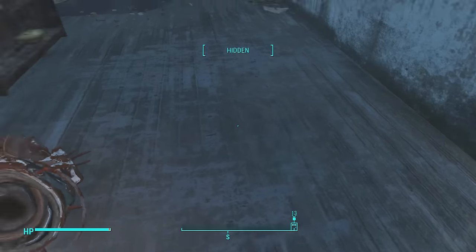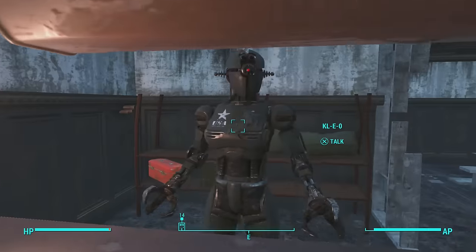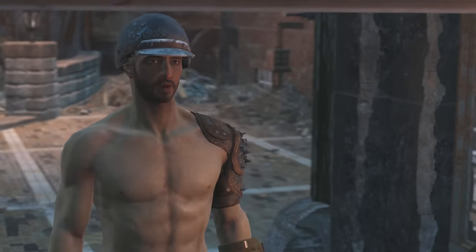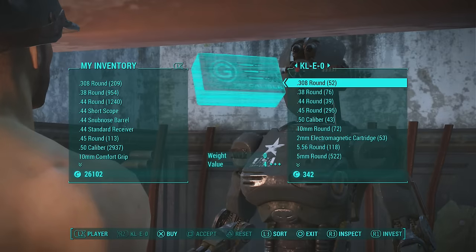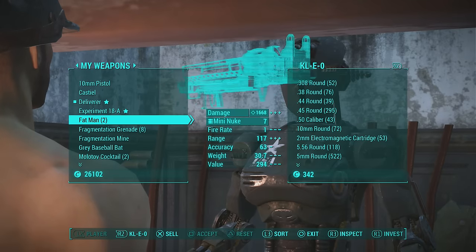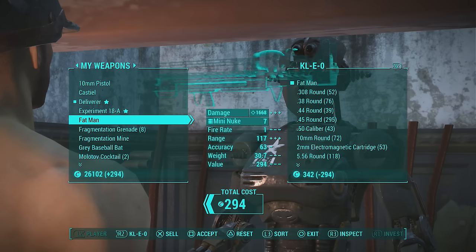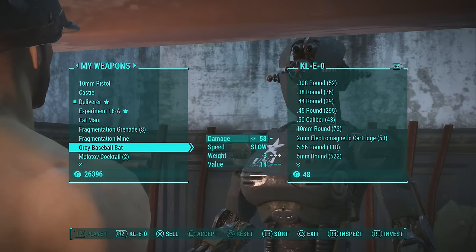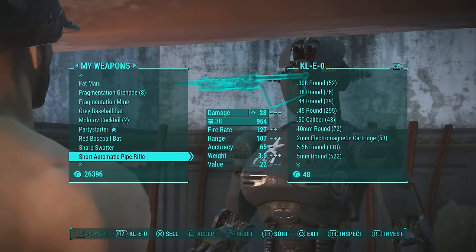Steal everything you need when hidden, walk back down the stairs, walk up to Cleo, open up his barter interface. Once you open Cleo's barter interface, you can tell I have two fat mans again — just sell him that one. As you can tell we are about five to six hundred caps richer, which is really handy in the game.